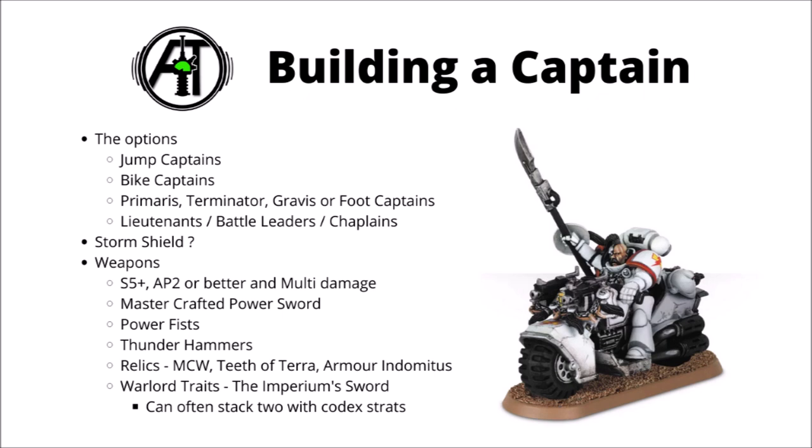Lieutenants have one less wound and one less attack, but can still be good value point for point — particularly any version of a Lieutenant with a Storm Shield, as it means he's basically just as tough as a Captain but will cost less. You can certainly make good use of Smash Chaplain builds too, particularly a Chaplain on a bike — give him the Relic Crozius and the Mantra of Strength Litany and he becomes an absolute beast.